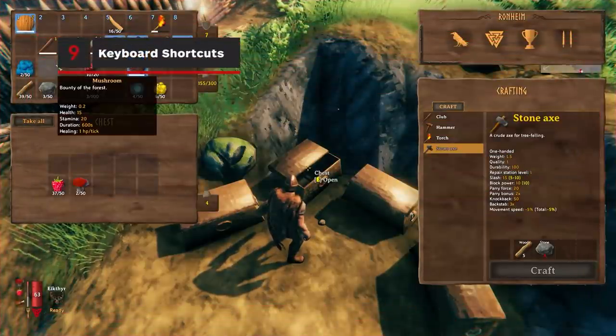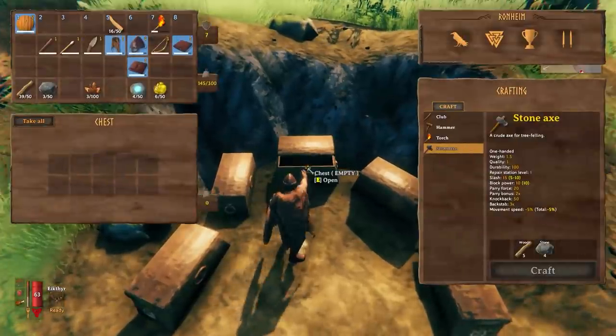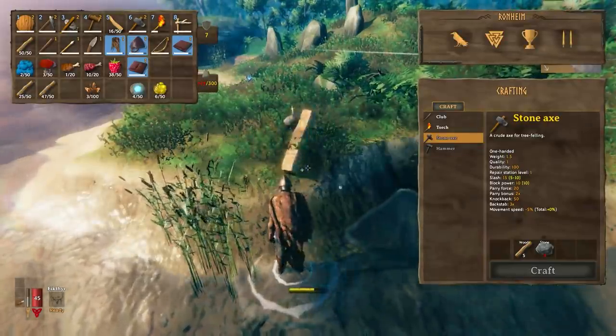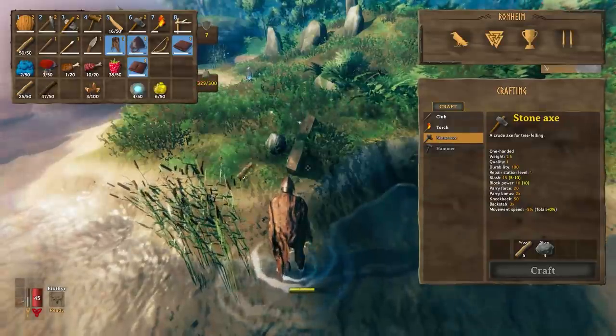On the subject of organization, you can click an item while holding left control to move it directly from your inventory to storage, or vice versa. You can also split stacks of items in your inventory by shift-clicking them. I did not know this for many hours, but I have crawled so that you may walk, my children.